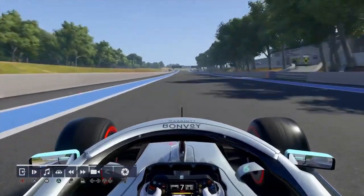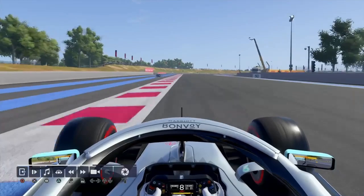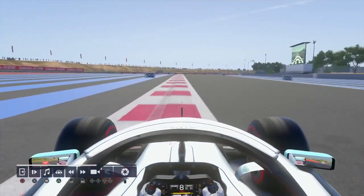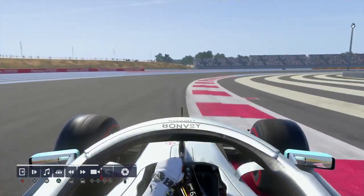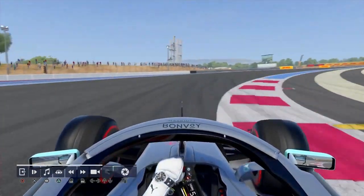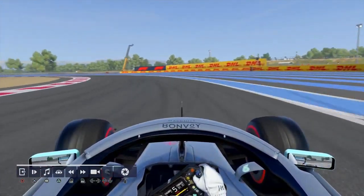Staying on the left of the kerb there, shorter run. Then flat-out right-hander, starting sector 3, using as much track as possible. Braking just after the 50m board. Down to 3rd, short-shift to 4th, and then another short-shift to 5th, early on the power-up, braking as the kerb starts.